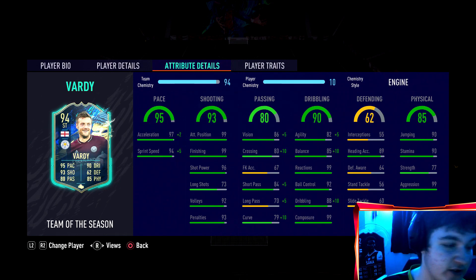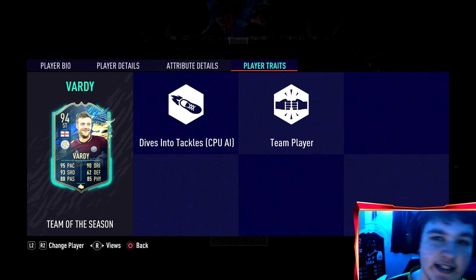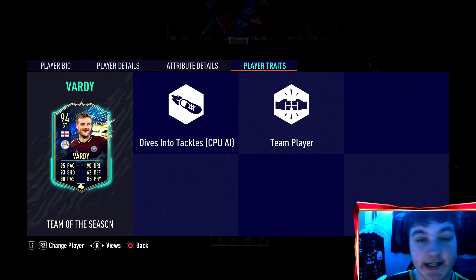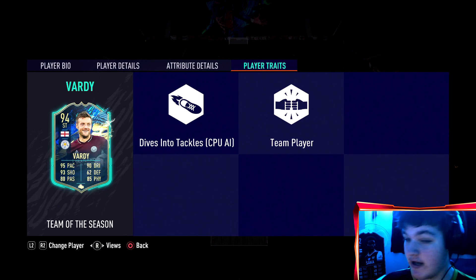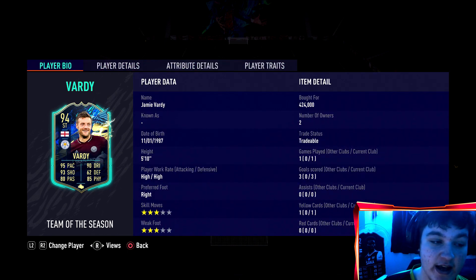The 99 composure, 92 ball control and 99 reactions was incredible. As for physical — the 77 strength means he did get bullied now and again, so he's going to be more a striker you want on stay central, getting behind, abusing that pace, shooting and dribbling. Jumping and heading accuracy are very solid, stamina is fine, 99 aggression is the best you can ask for. The last con is obviously three-star three-star, agility is also a con, and the third con is there's no finesse shot trait. I don't know why — he bags them in real life for fun, obviously this season around 10 goals and something crazy like eight assists. He's just known for putting on his sprinters and bagging — do not know how he does not have a finesse shot trait.